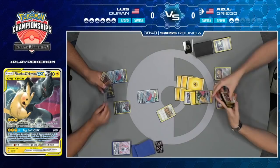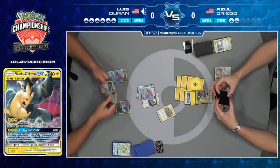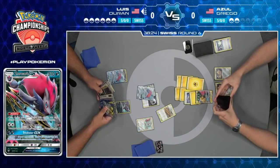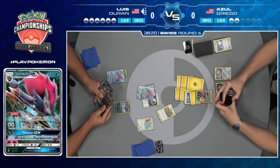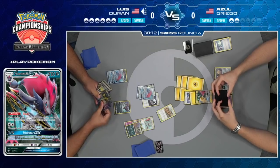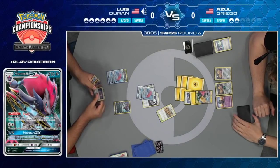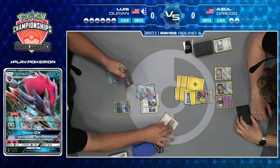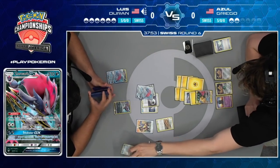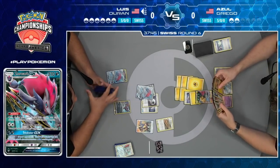Azul goes down to two prizes, just needs one more GX knockout to take the victory. But Luis is looking for an energy — there's the double colorless off the first trade. That will be a knockout, putting Luis down to three prizes as well. How bad is it for Azul that this Pikachu and Zekrom is getting knocked out? He doesn't really appear to have much on the board. One of the good things about how Azul built his deck is the high count of Zapdos — you still get the Zapdos strategy, being able to pick off Zorua for easy knockouts.